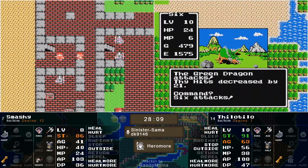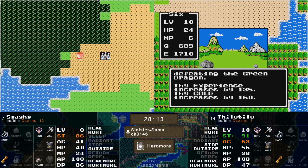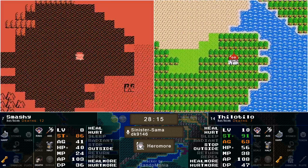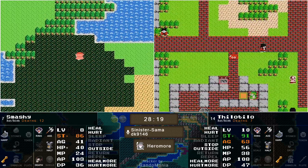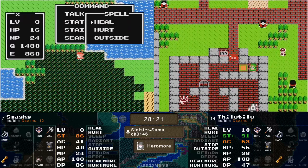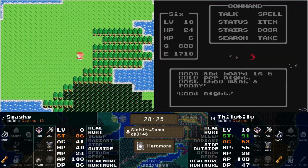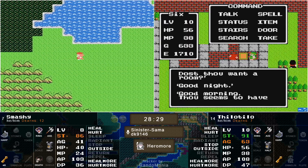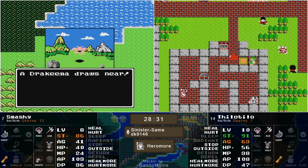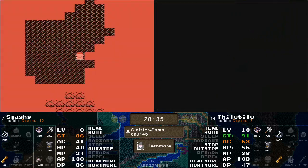Definitely a bump in the areas they wanted to see. Agility was great — 22 agility is fantastic. MP jumping as much as it did — 38 MP now, so he was at around 23 before. Now he has 7 shots in the tank, and his attack power is at 108. This is ludicrous at level 10.